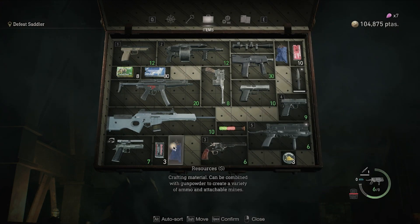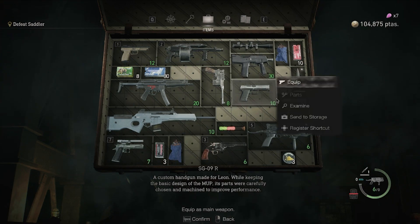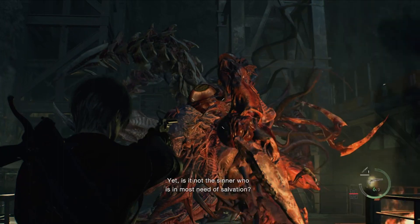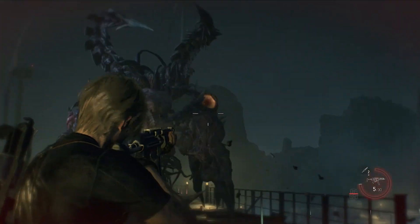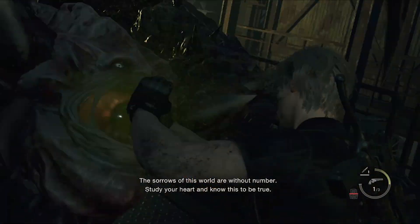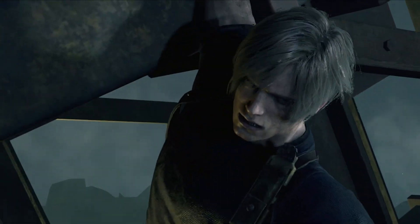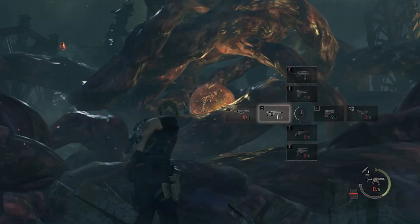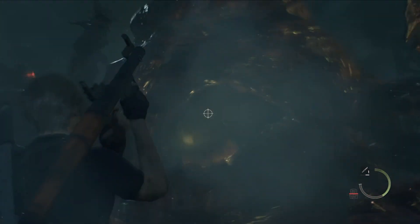In my first playthrough I just used a rocket launcher, but since I've already cheesed two bosses I want to fight Saddler for real. My strategy: start by shooting Saddler's eyes with the magnum, then once out of magnum bullets switch to machine guns and shotguns to take out his eyes, and stab him whenever he staggers. Rinse and repeat until phase two, where I shoot everything I have left. Finally Ada throws me the rocket launcher and I can end this fight once and for all. Take that Saddler — this is for Mike.